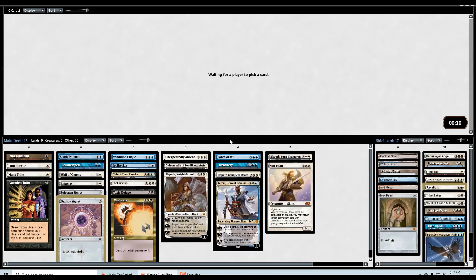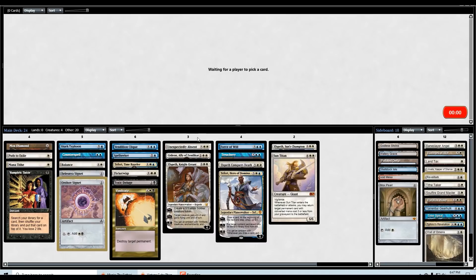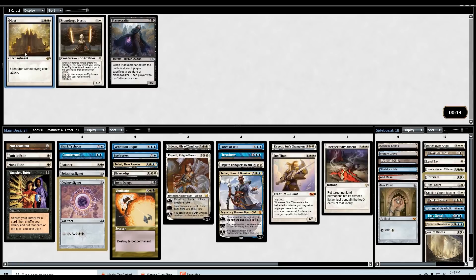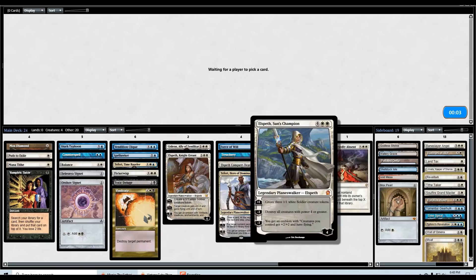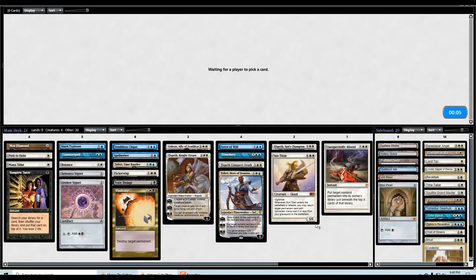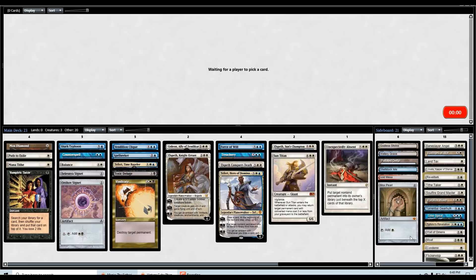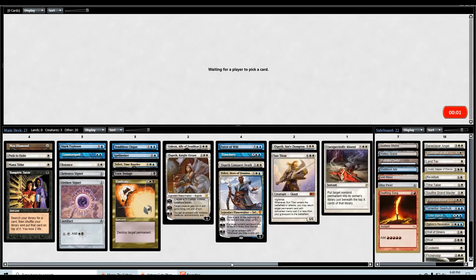I think we can probably cut the Wall of Omens and sideboard it in versus a more aggressive deck as necessary. Wow, even Moat! Moat is another really good sideboard card for us — we have ways to get around it: Elspeth's jump, Elspeth's ultimate, Elspeth Conquers Death. We could easily bring in Moat versus a creature-based deck and buy enough time. I think the last card I want to cut is maybe the Flickerwisp. Look at all those wheels — we have some really good sideboard cards now, especially against aggressive decks.